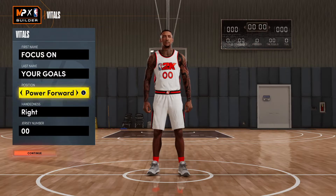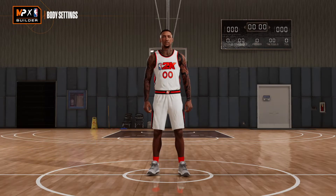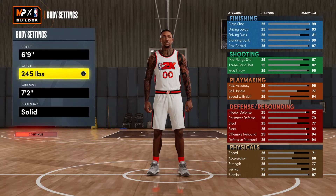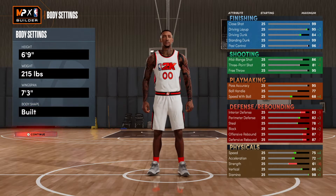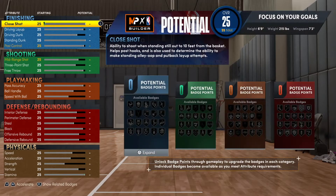So the power forward position, right-handed, jersey number is really up to you — whatever you want. First things first, you want to go six-nine, then drop that weight all the way down to 115. Then you want to go seven-three wingspan, and I personally would go built body type so you don't look that skinny.